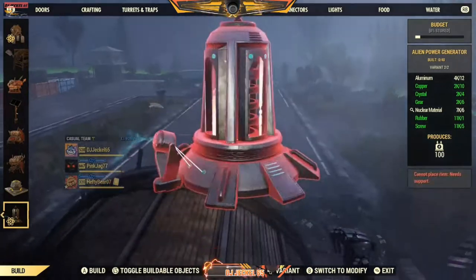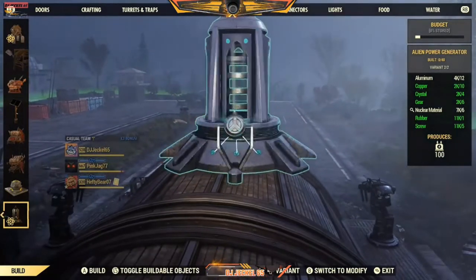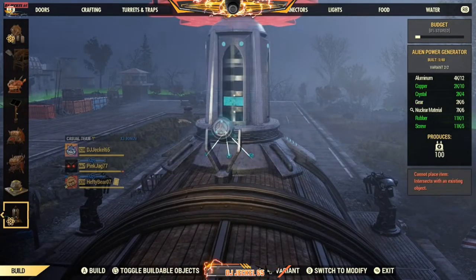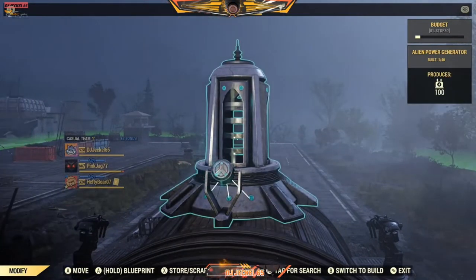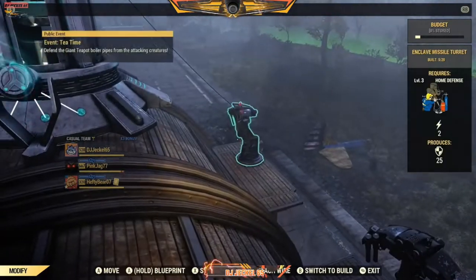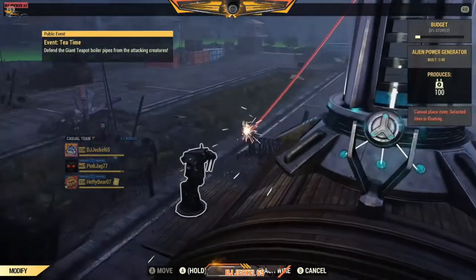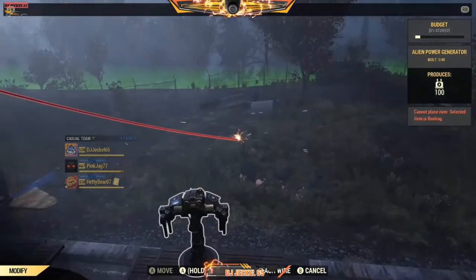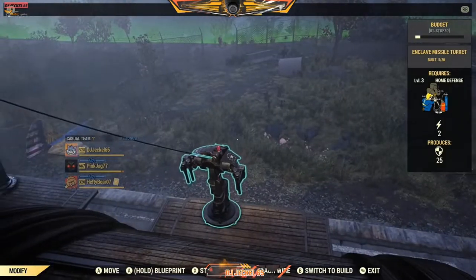I also like putting a generator on top. This way I can power up whatever I want — not just my weapons — and keeping it up higher keeps it away from the NPCs. You can wire it a few different ways; wire it however you want.